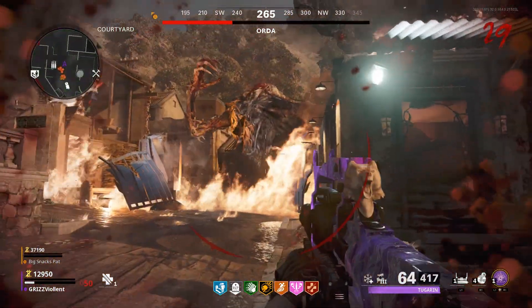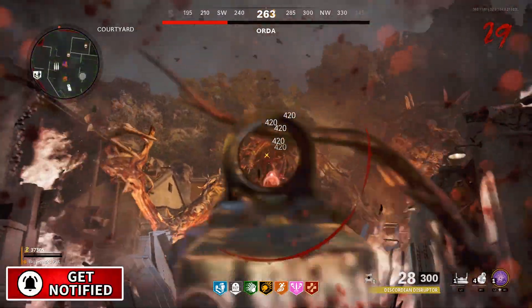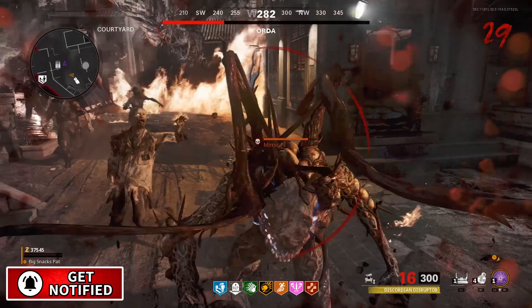Here's what it does: you go down to 1 HP, but you never die. All zombie types are attracted to you, they do hit you, but you never go below 1 HP.